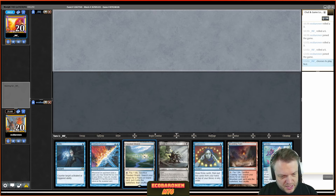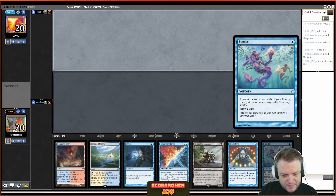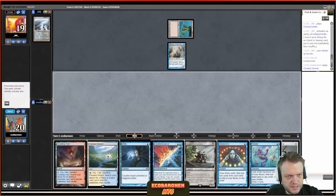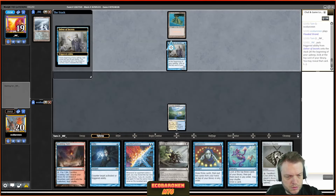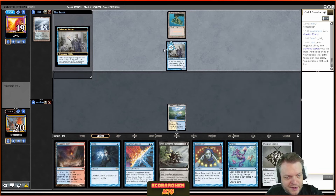The opponent Lightning Bolts my Delver, picking up where they left off. I decide to play around Daze this game by drawing a one-drop. I'm not under much pressure — the opponent also has a Bolt, so three types in the yard. This is probably the time to try and Bowmaster the Channeler. The opponent has four cards in hand.